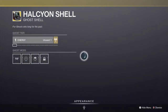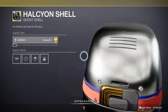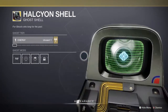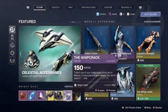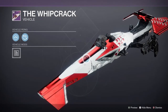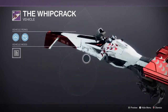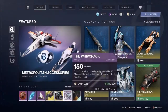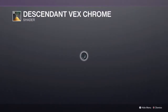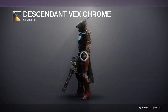They got the House Ion shell — whatever you want to call it. Looks like an old-fashioned camera, this is so weird. I definitely don't want it. Then we have the Whip Crack vehicle — looks kind of cool, but it's only a purple so it doesn't have that good of speed. Then we get the Descended Vex Chrome — not bad, I kind of like it.